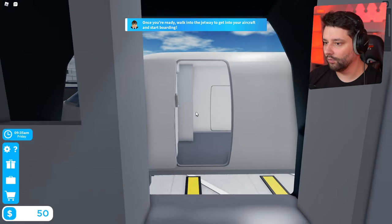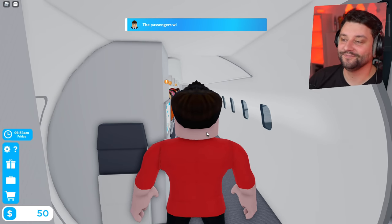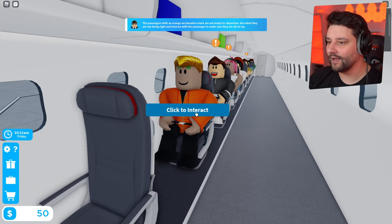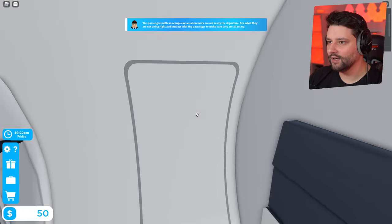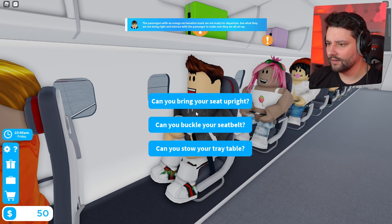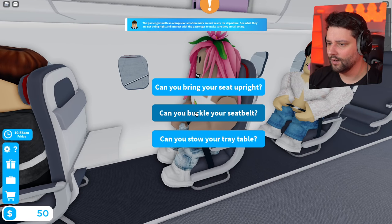Passengers with exclamation marks above their heads have stuff we need to sort out. Safety tools demonstration. Let's go see what they want. Click to interact — can you buckle up your seat? Can you bring your seat upright? There we go. Buckle your seat. Your table, I've just noticed it — it's right in front. Can you put your seat upright, dude? Appreciate it. He looks like he's terrified!